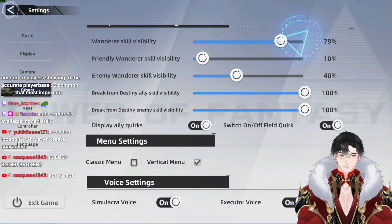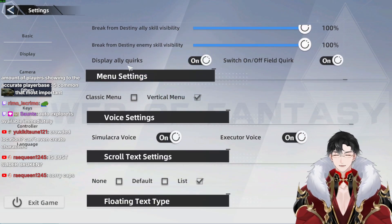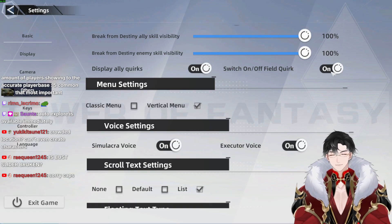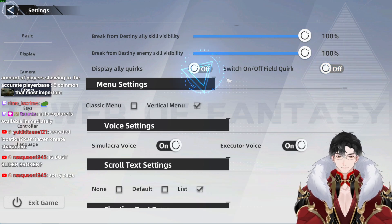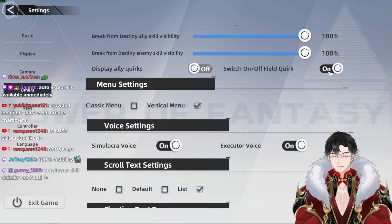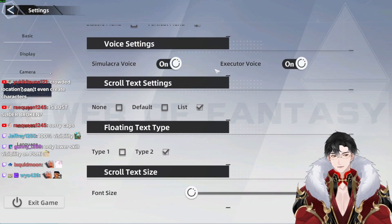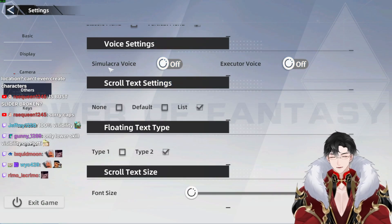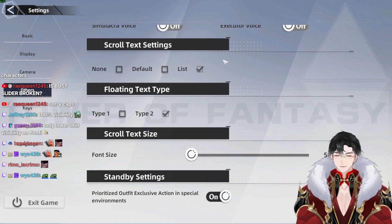Wanderer skill visibility — if your skills are too intense, you can lower this, but usually keep it at 100. Display ally quirks — some weapons have super strong effects like Zeke execute, which flash bangs you with black and white super bright visuals. Turn that off. Usually if you want clarity, just turn both off. This also turns off the Fenrir music when she activates her scale and all that. Menu settings — this is your peripheral preference. If you don't want to hear your characters yapping, you can turn both of these off. One is for characters when they idle and yap, the other is for your MC. Turn both off to lower the annoyance.